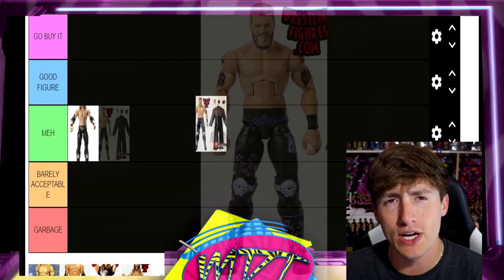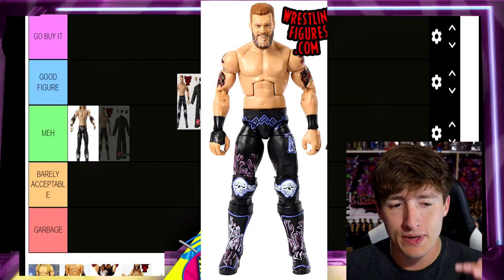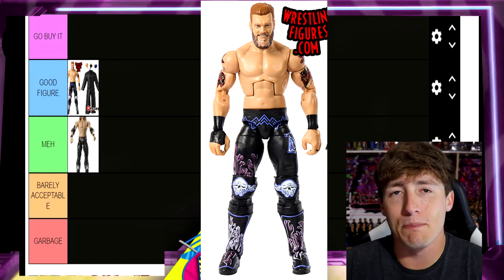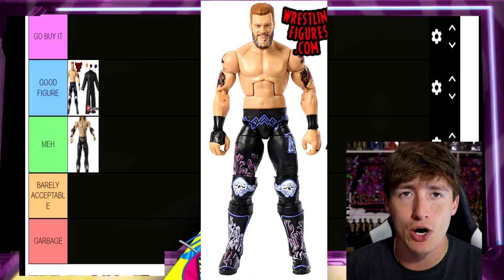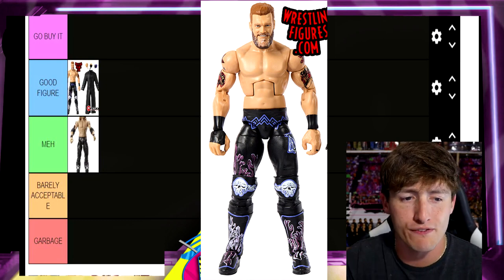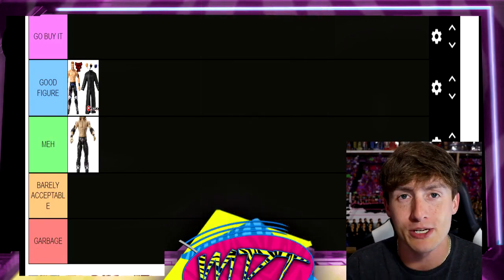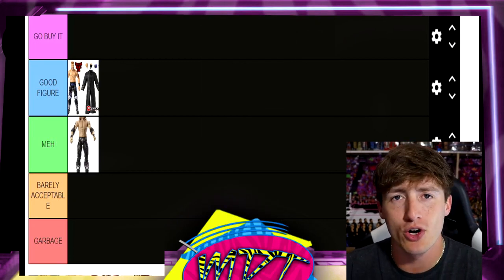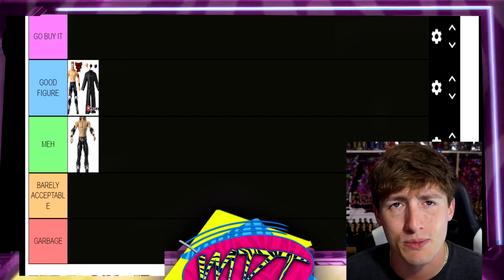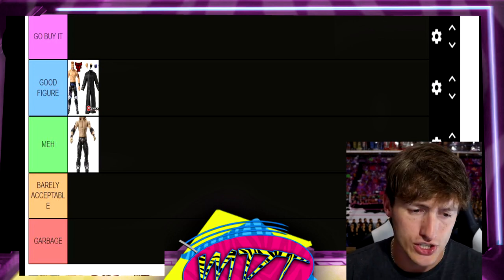Next up is the most recent Edge, not counting the Ruthless Aggression Elite — Elite 102 Edge. This one is Good Figure. I don't know how you can really say it's not a good figure. The body really puts me off, especially with these modern Edges. The Daniel Bryan torso never really fit him — the William Regal torso works better. But this is a good figure: you get double-joint arms, really sick gear, updated haircut Edge, good head sculpt. It's got an ugly rubber coat, but we'll give him a pass. Good articulation, all the good stuff.